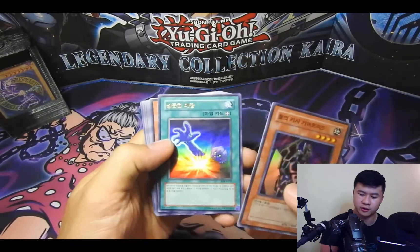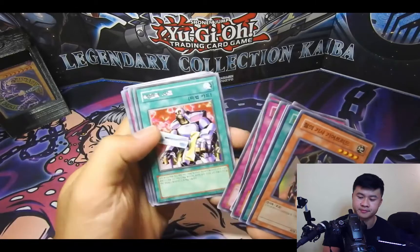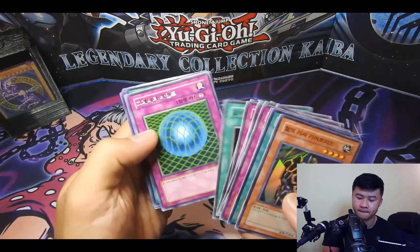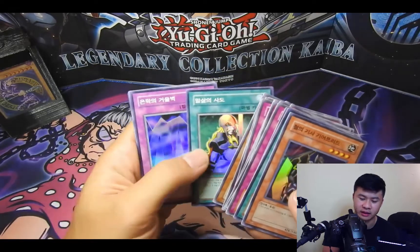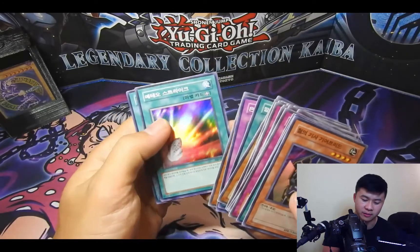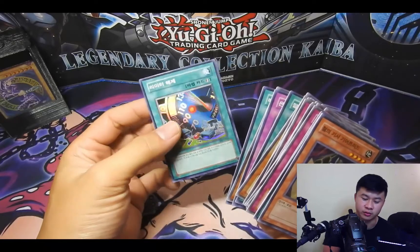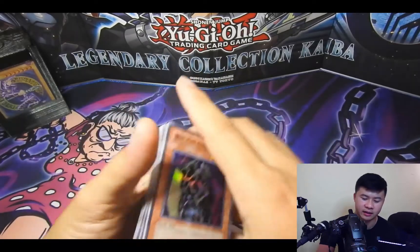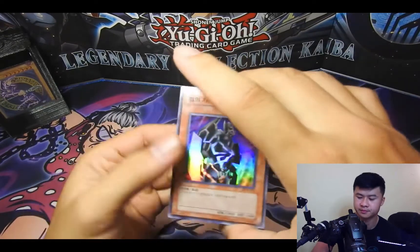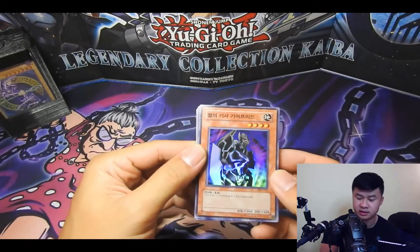To recap the holographics and rares we pulled: Gear Freed, Premature Burial, Fiend Mega Cyber, Gravity Bind, Noblemen of Crossout super rare — I'd never had a super rare of that — Mirror Wall, Fairy Meteor Crush, and Limiter Removal for machine support. I'll put Gear Freed on the front because he has a sick artwork.